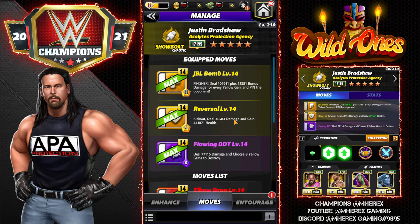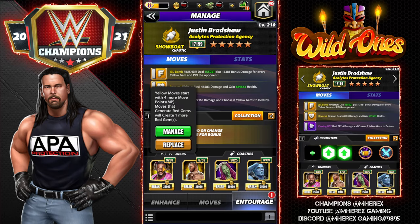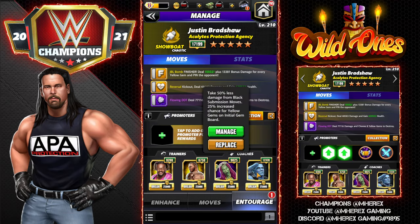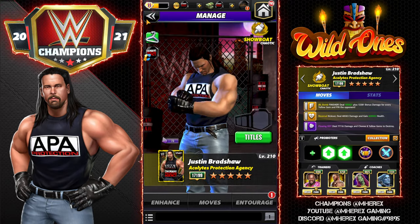The first build is a three-star move set. It features the JBL Bomb — an 11-yellow MP finisher dealing 106,000 damage plus 13,381 bonus damage for every yellow gem. The reversal for MP yellow kickout deals 48,000 damage and gains 441,000 health. The Flowing DDT deals 77,000 damage and chooses eight yellow gems to destroy. For the entourage we're running Kofi for more yellow MP to start, Orton for yellow move damage.